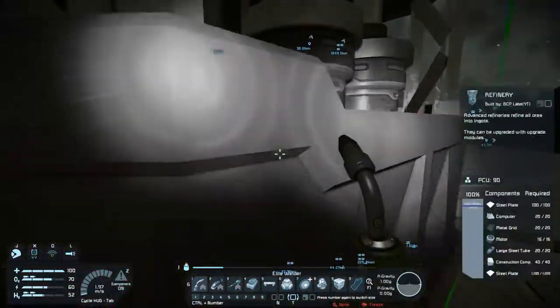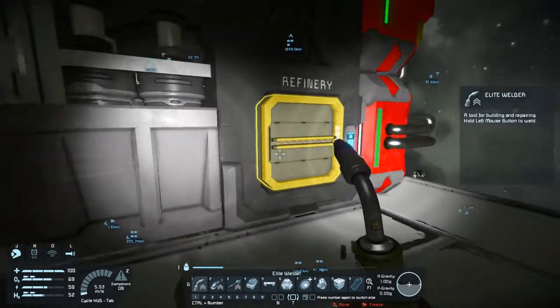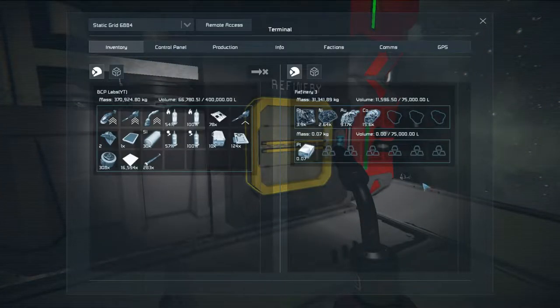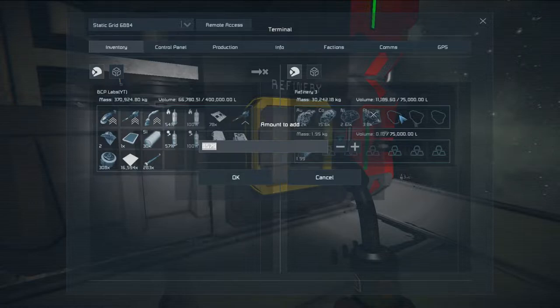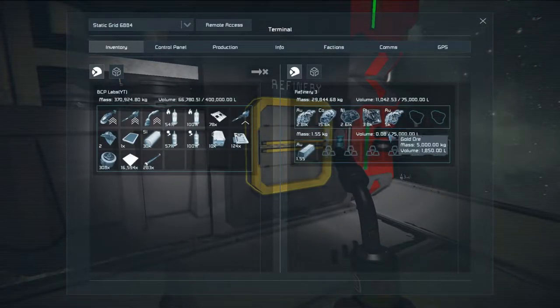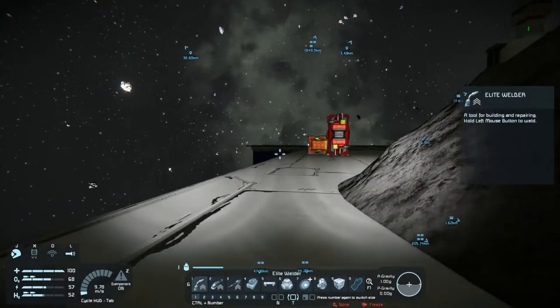Another thing I'm going to do is put a storage container just before the assembler so all the ores will go into the box and not be pushed out. That's definitely processing a lot quicker. Let's get some gold going through, and some cobalt — about 5,000 or 6,000 — that's going through pretty quick. Then I'll get some gold and silver.